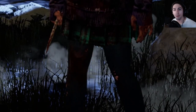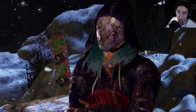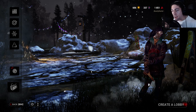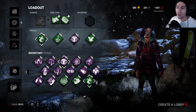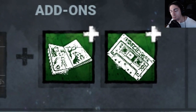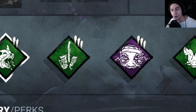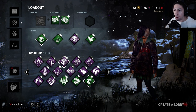Today what we're doing is a tracking build on Legion, since I haven't done one yet. Not tracking scratch marks or anything — we're tracking blood and just making sure I have a good eye on the map at all times. We got add-ons to make my frenzy longer and increase my movement speed, along with some blood tracking and generator tracking, and then Monitor and Abuse to allow me to have a bigger terror radius while I'm in frenzy mode.